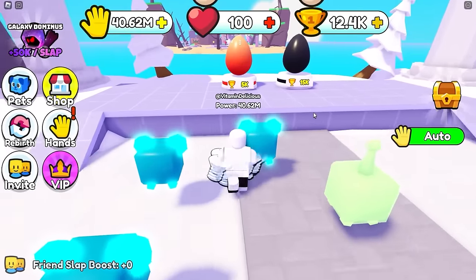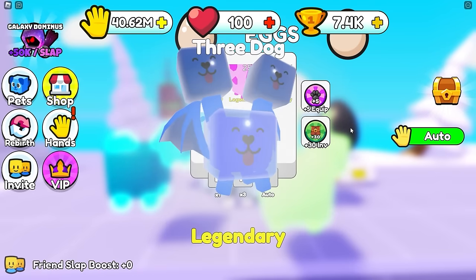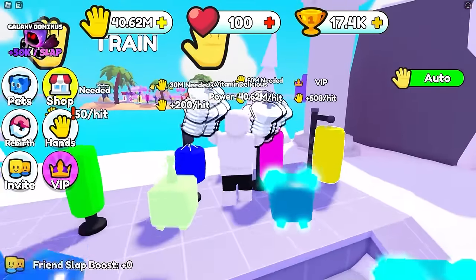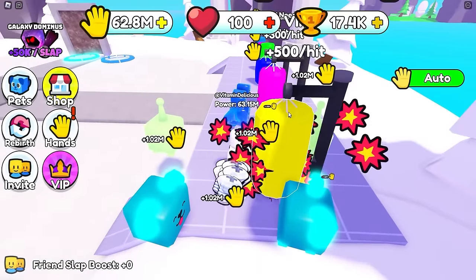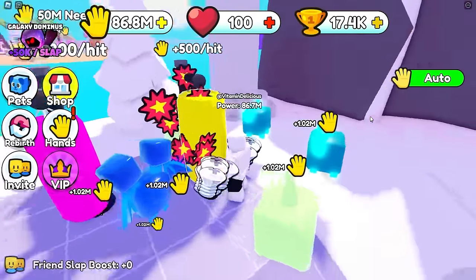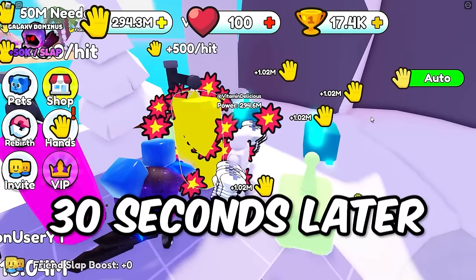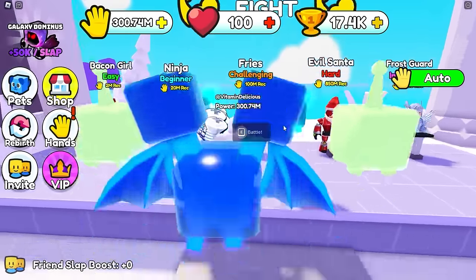Let's open one of these eggs - 5,000 wins. Give me a legendary please! Well they're all legendary, I got the worst one. Instead of wasting wins on eggs let's just slap the VIP bag. I'm gonna be at 100 million in no time - setting a timer for 30 seconds. We're at 300,000 power - that's pretty good! That means I can fight french fries now.